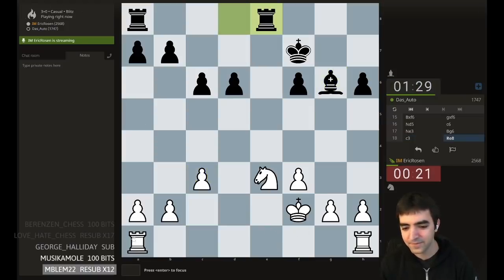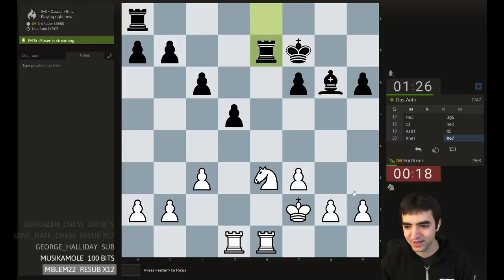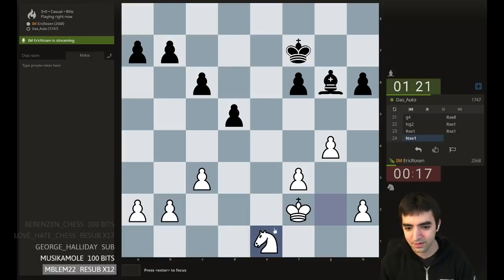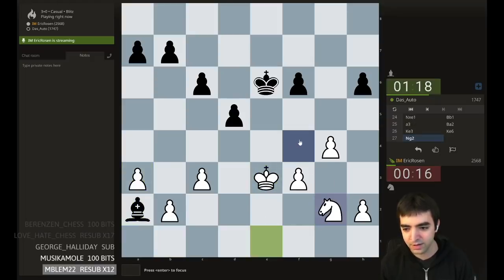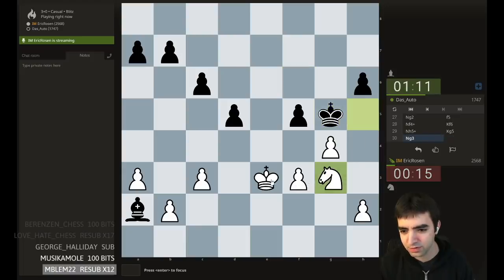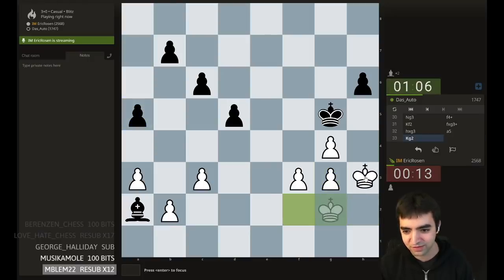Wait, this is 3+0? I was so encapsulated with the chat and the fact that I'm playing the Jerome, I forgot. So I basically gambited my time — that's not good. Let's play a3. We'll pre-move there. So pre-move time. That's a good move — oh, that's not good. This is really bad; I'm down a piece. Thankfully this is casual blitz. I gambited too many things.